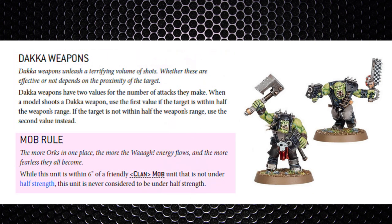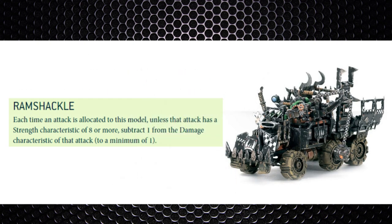Next is Mob Rule, also changed from the previous edition. Previously it related to how many models were in units or nearby. Now, units within 6 inches of a friendly clan mob unit that is not under half strength are never considered to be under half strength. This is slightly worse in some ways because large mobs can still fail a morale test, but it will likely aid those smaller mobs that have already been weakened.